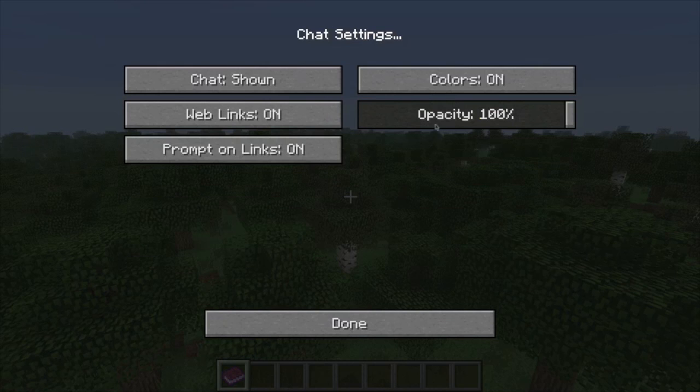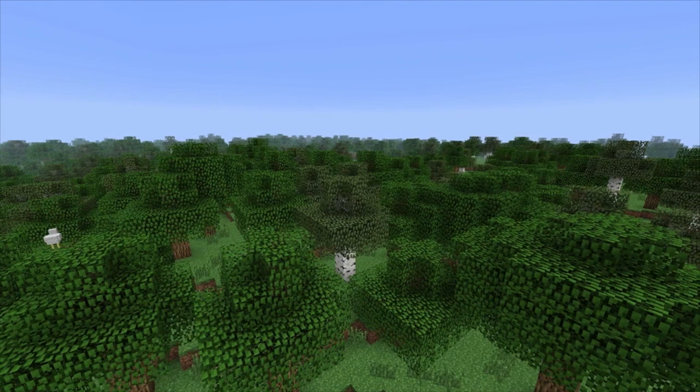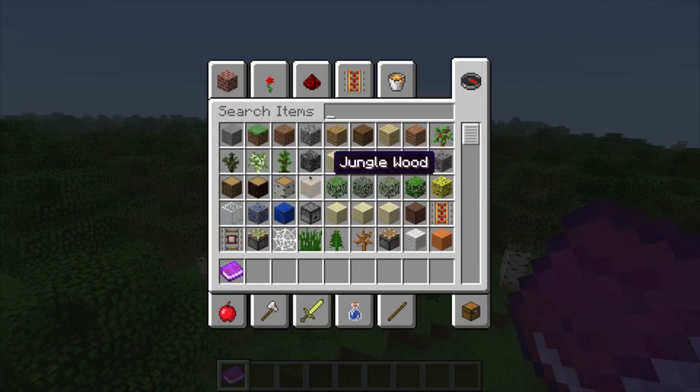Other cool things — chat settings. We've got chat settings right here. Web links on or off — I'm not totally sure what that does. Let's show some of the other really cool stuff about the new inventory.